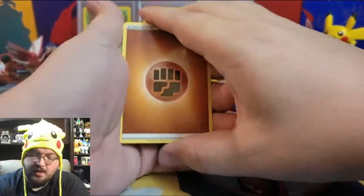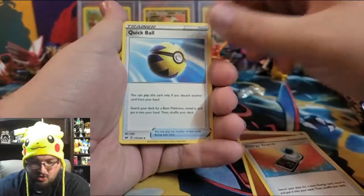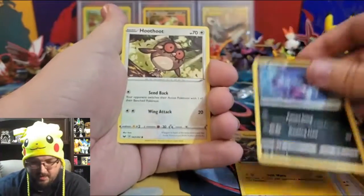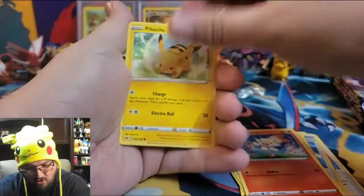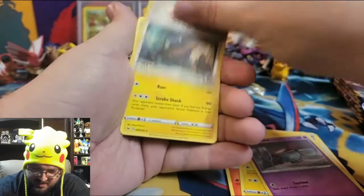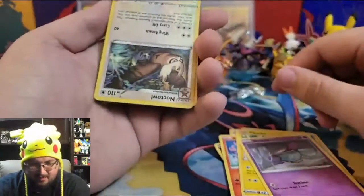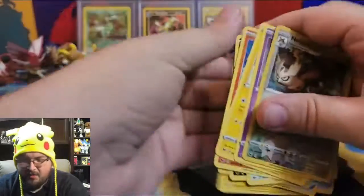Pack twenty-three: Fighting Energy, Energy Switch, Quick Ball, Galvantula, Scorbunny, Hootoot, Pikachu, Sinistea, and somehow an upside-down Noctowl — he came in the pack upside down! That's kind of cool as far as error packs go — rather mild. And a non-holographic Lanturn.